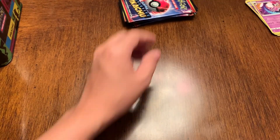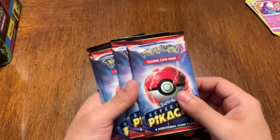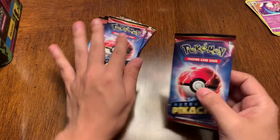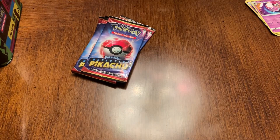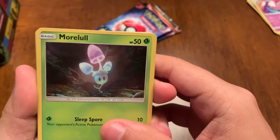And now for the Detective Pikachu ones. These are special because these are just for the movie — they contain art from the movie. Let's see what we get. There are codes in these packs too. They're all holos, which is cool.